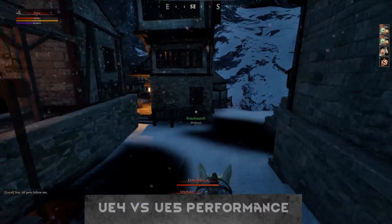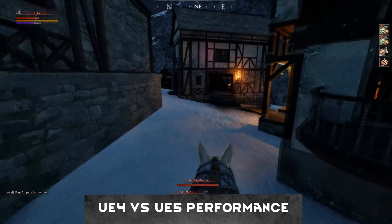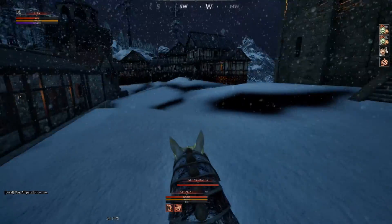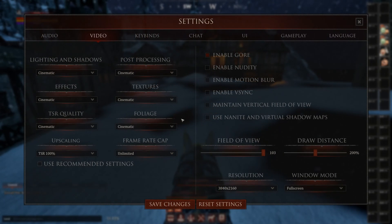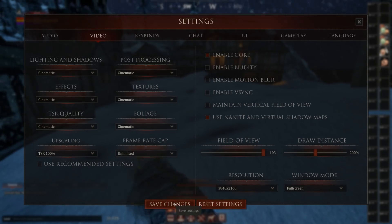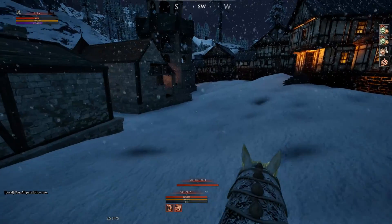Hello everyone and welcome to the Wolvescite channel! Today we have a very special topic: Unreal Engine 4 performance versus Unreal Engine 5 performance. Henrik said in his last stream that the game will look a little bit better or a lot better, especially the shadows and stuff, and that the performance will not crumble under that. I will also show you how you can connect to the test server to test it out yourself. A lot of other stuff is patched in, but right now it's only about the Unreal Engine performance.